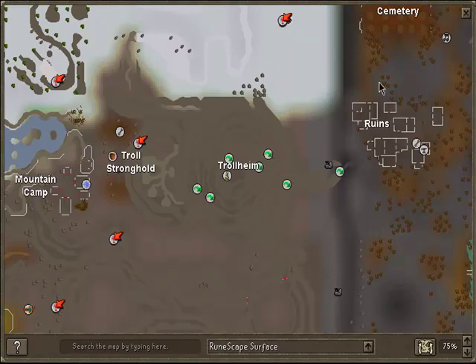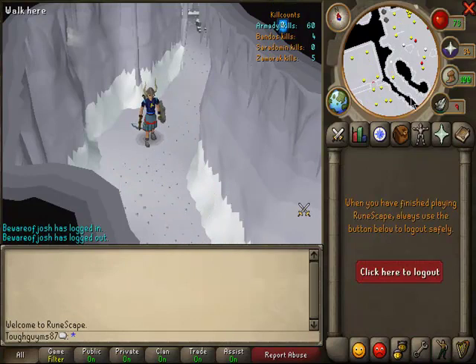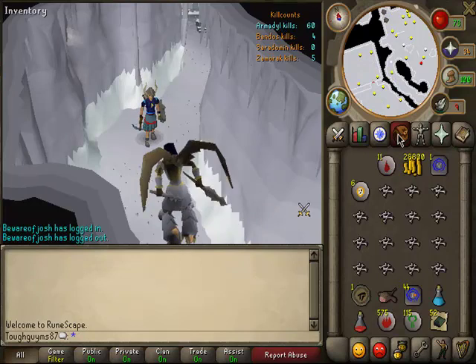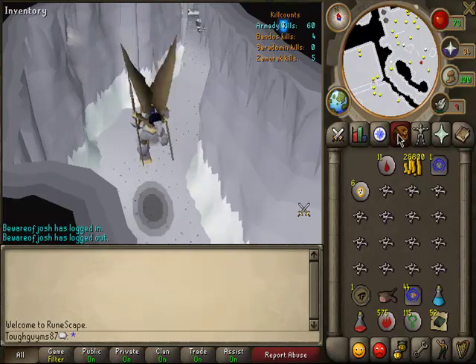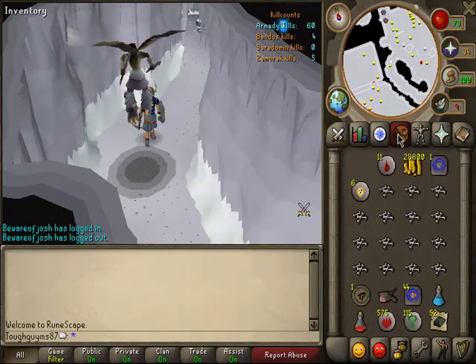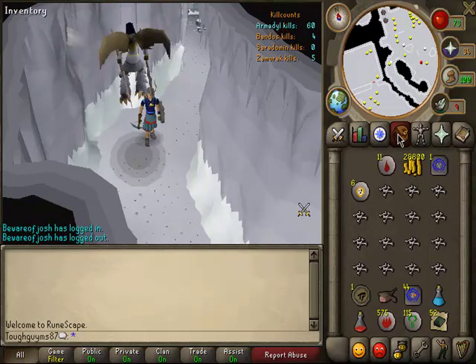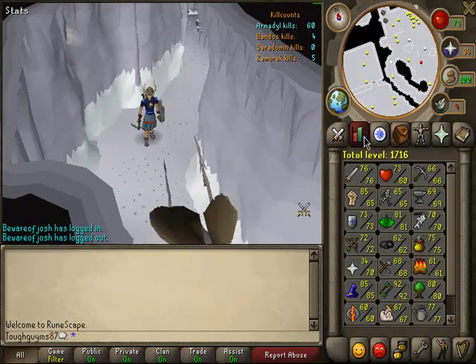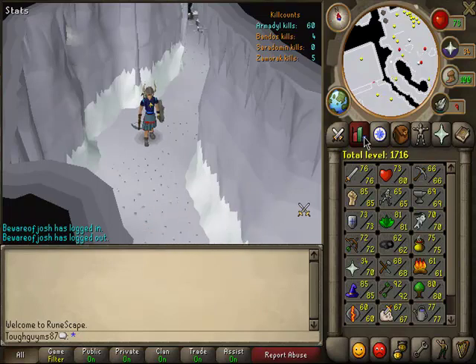Now I'll show you the inventory requirements. You're probably going to want to bring one teleport tab. I'd recommend about 50 monkfish for anybody over level 100 combat. Any under that, probably not — I'd recommend about 25 or 30. I'd recommend about 70 Ranged. Any under that, I'm not sure if you should be coming here, because it's really dangerous.